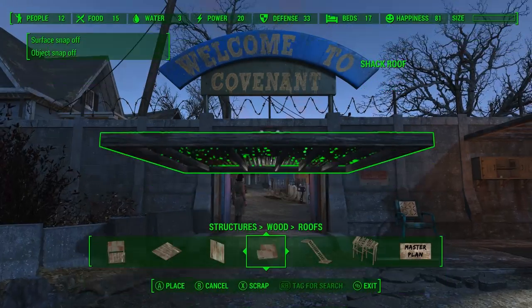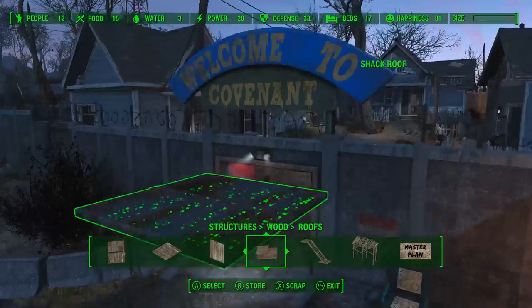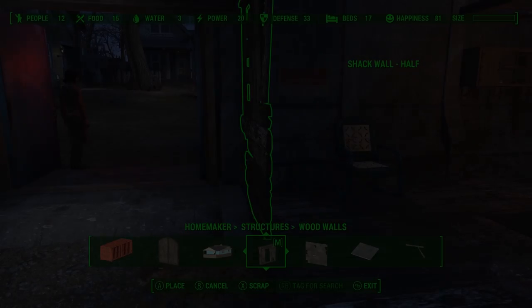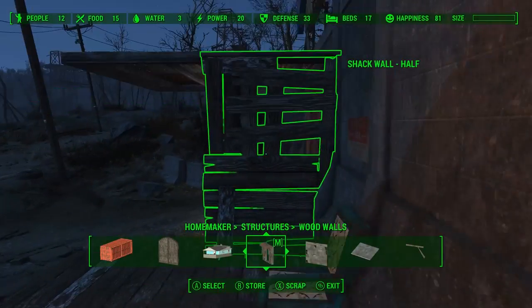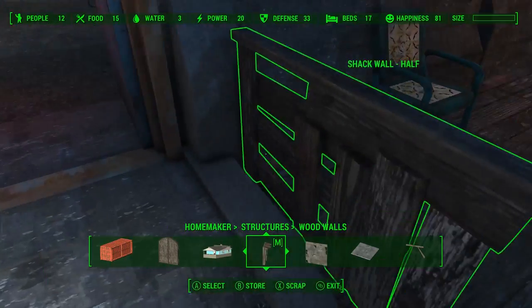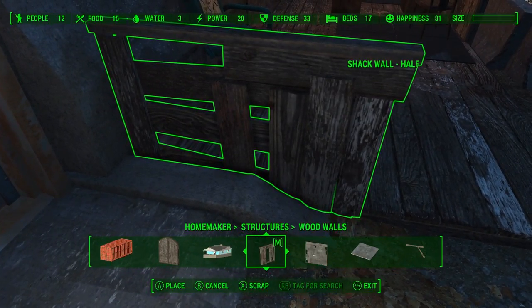To start things off, let's go ahead and make a roof for this entryway. We're just going to use one of these vanilla roofs and we want to get it nice and close to the wall — we don't want it to clip through at all. With the roof in place, we can go ahead and take one of these half walls from the Homemaker tab and create a little bit of a wall in between the little guardhouse here and the entrance.